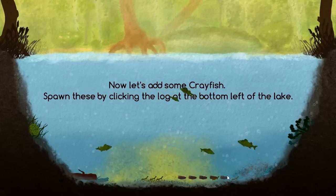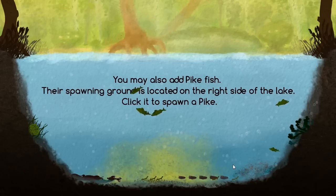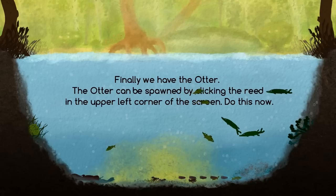Now let's add some crayfish. Spawn these by clicking the log at the bottom left. Who doesn't love a good crayfish? Let them loose — look at those happy little things. We may also add pike. Their spawning ground is located on the right side of the lake. We'll set two or three of these guys out, and hopefully the ecosystem will be fairly balanced.